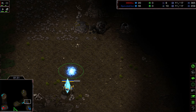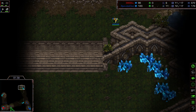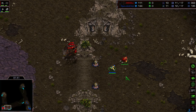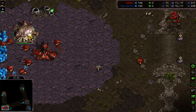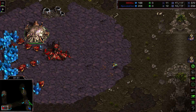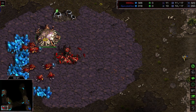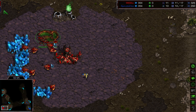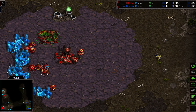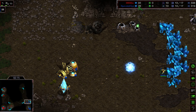Usually Zergs prefer to go hatchery first with more drones, but Flash is going Spawning Pool first. A Forge is now being created by the Protoss — a very macro and economic-oriented game. Two probes are scouting the map early, arriving at Flash's main and spotting the fast Spawning Pool. The Protoss will likely be forced into at least one or two cannons to defend his wall.